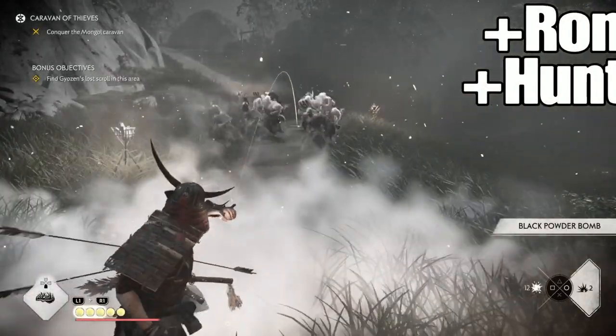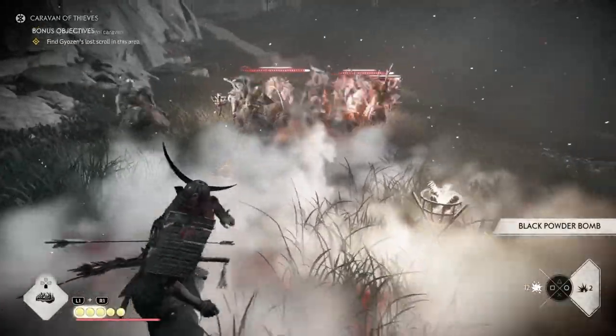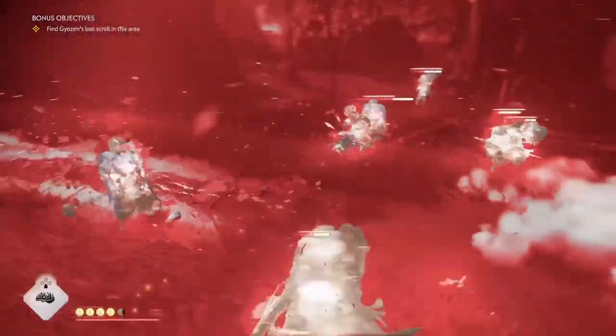All you need is black powders. You throw the black powder, and before it explodes, hit your ultimate. You should get something like this. See, I got my resolve again.